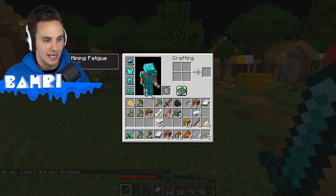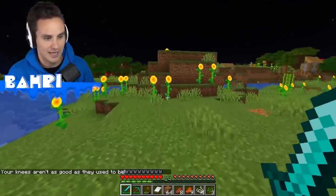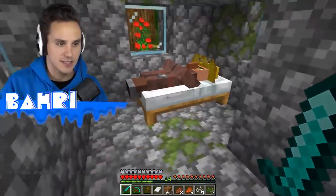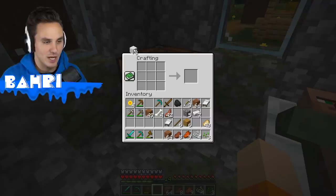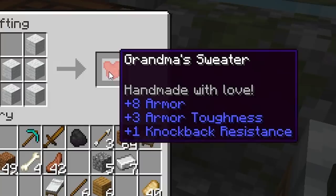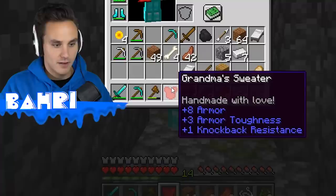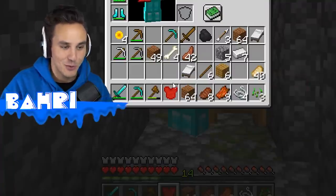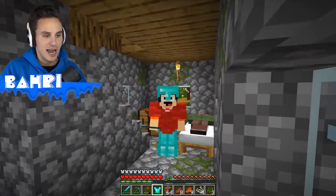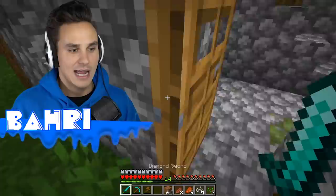I actually need more wool — just one more. You guys are probably catching on to what this is going to be. Got my wool — back to the village. Getting to the safety of grandma's home. We can use our wool to craft grandma's sweater, and this thing is sweet. It says 'handmade with love' — grandma personally spent the time to knit this sweater one thread at a time. We got plus eight armor, plus three armor toughness, and plus one knockback resistance, which is better than our diamond chest plate. It also gives us full regeneration every single moment we're wearing it — exactly the same as netherite armor, except made with love by grandma, and it also comes with regeneration.